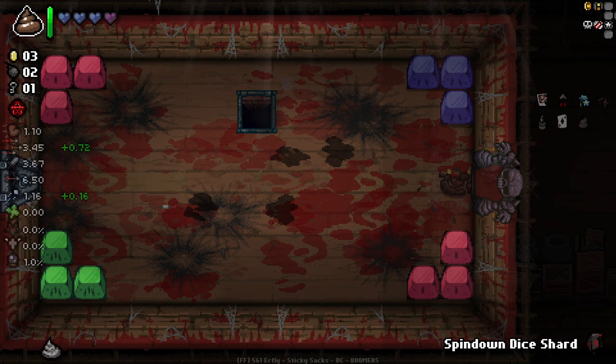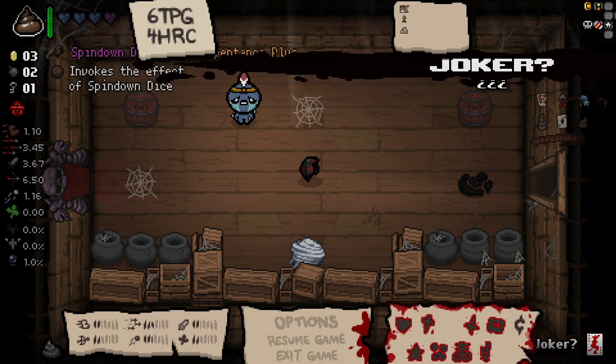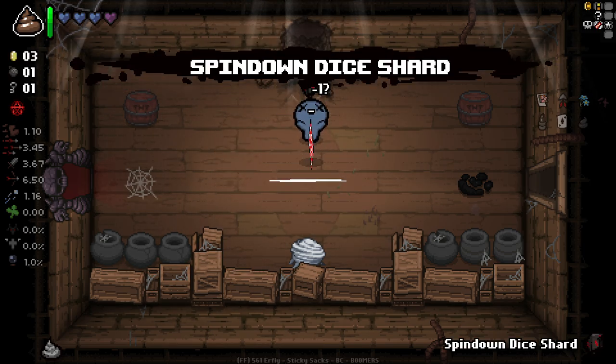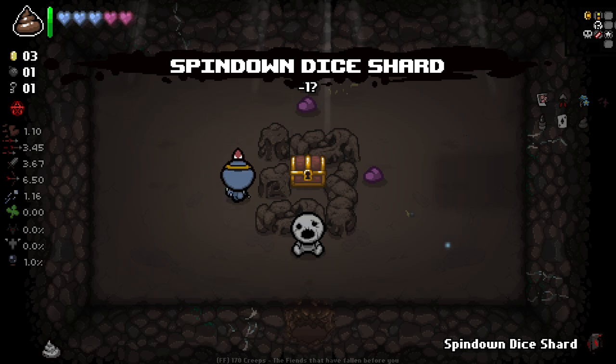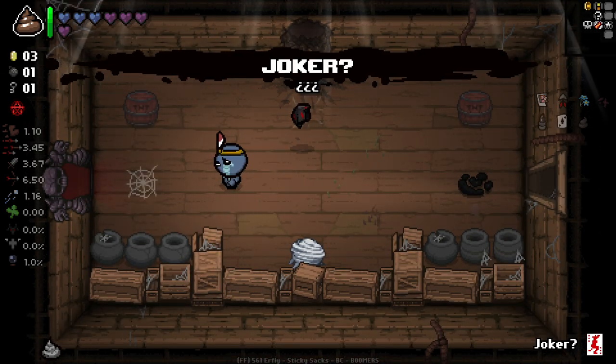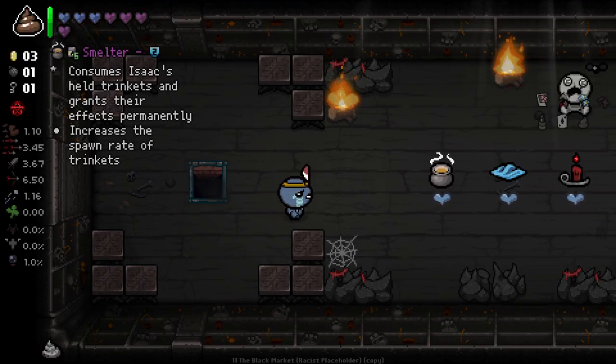I definitely want to use the Black Market thing, but I can't get back to get the Spindown Shard if I do. So it's kind of a rough draw. I guess I'll go in here and hope I get something that I can spin down. Nah - I'll just use this now unfortunately, then, and just deal with it.